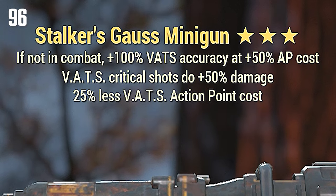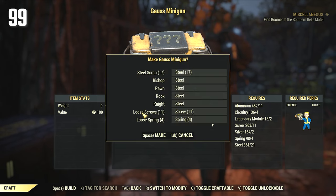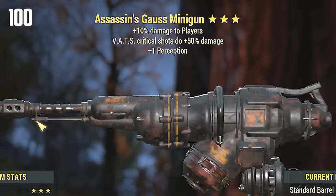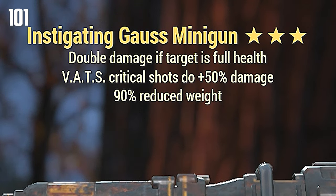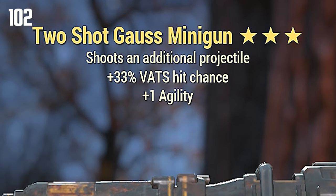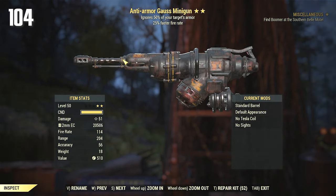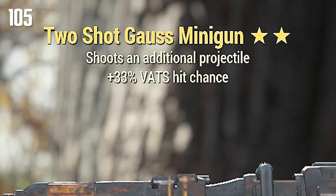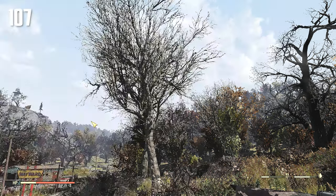Stalkers — yeah, we're gonna get rid of that probably. Zealots. Anti-Armor — hell yeah, with bashing damage! Nocturnal Fast Fire Rate — Nocturnal is the best, I don't care what anybody else says. Assassins. Instigating reduced weight though — I haven't seen many of those. Another Two Shot, three star. Berserkers reduced weight — I can actually hold on to it. Another Anti-Armor Faster Fire Rate — hell yeah! I got two of these. Two Shot. Second to last one is gonna be Suppressors, and the last one is — Suppressors, of course.